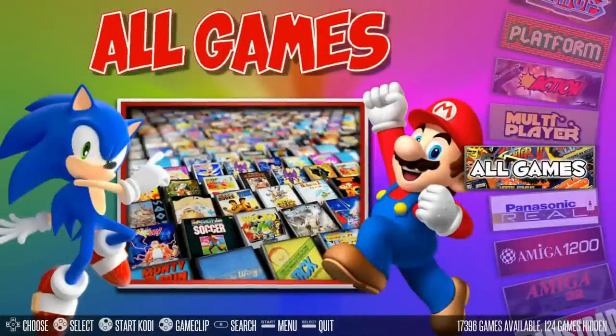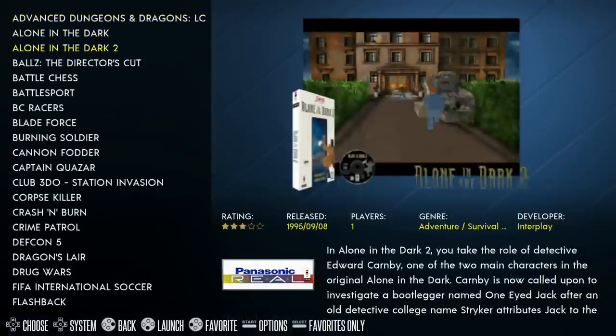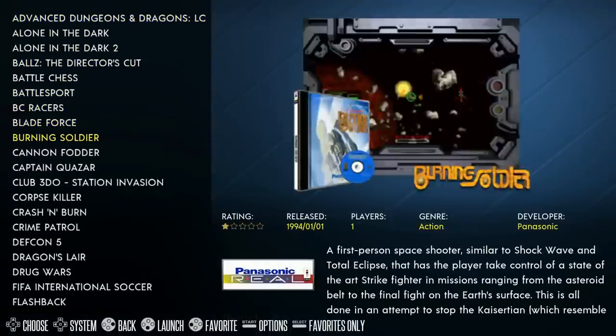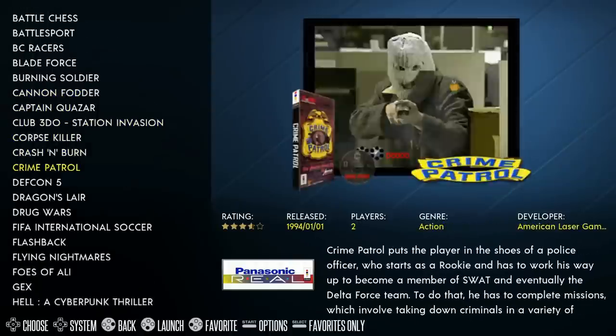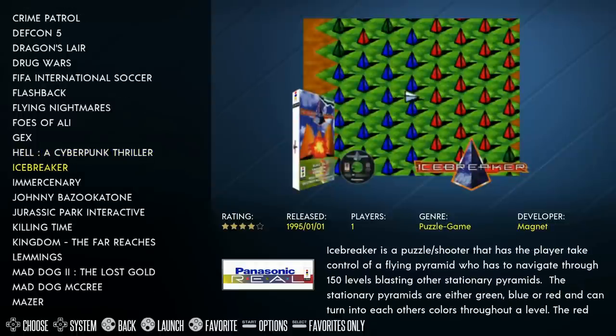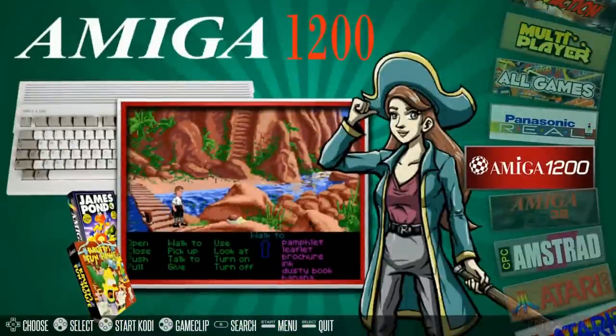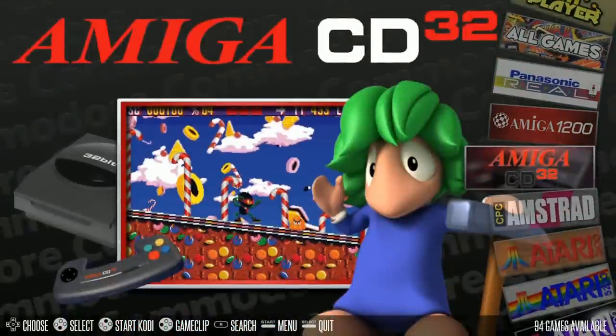Starting with All Games, we've got 17,396 total. First up alphabetically is 3DO with 89 games. For the most part 3DO plays pretty good on Raspberry Pi — there are some sound glitches, Road Rash is on here, Flashback, a lot of great games — though not 100%; I'd say it's maybe 85–90%. Amiga 1200 runs just fine, Amiga 1600, Amiga 3200, just shy of Amstrad CPC with 756.